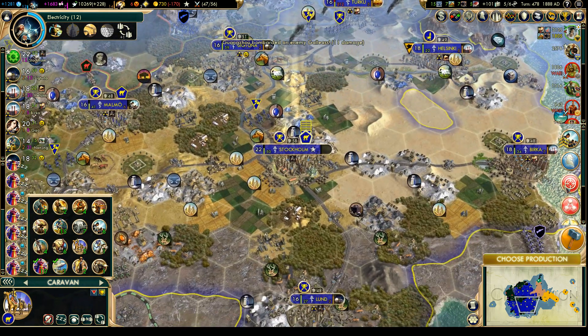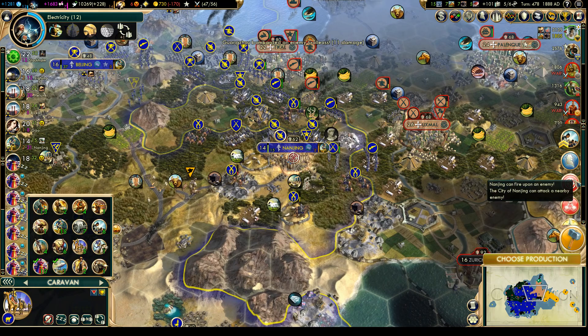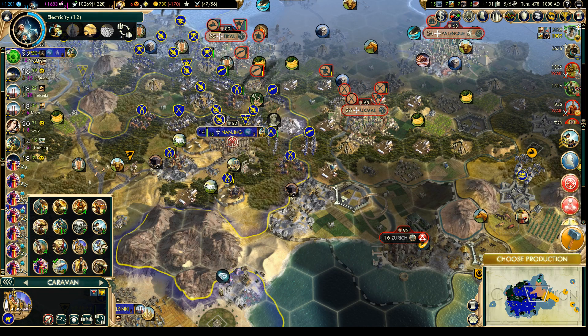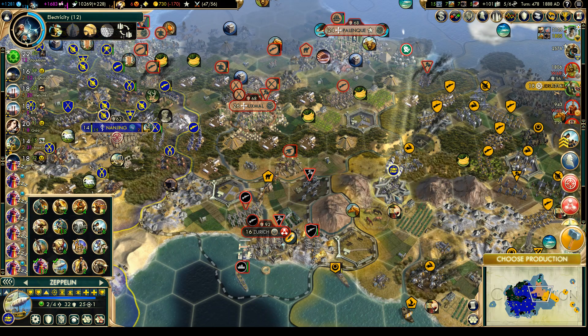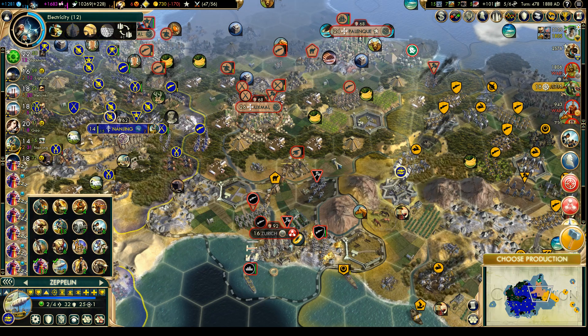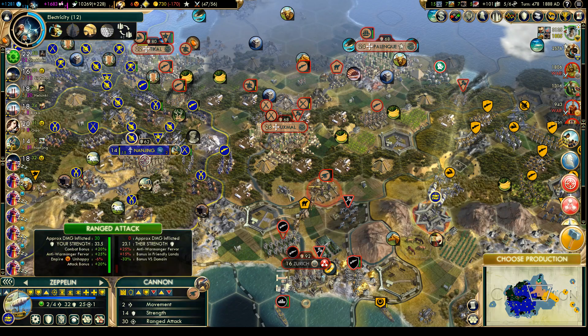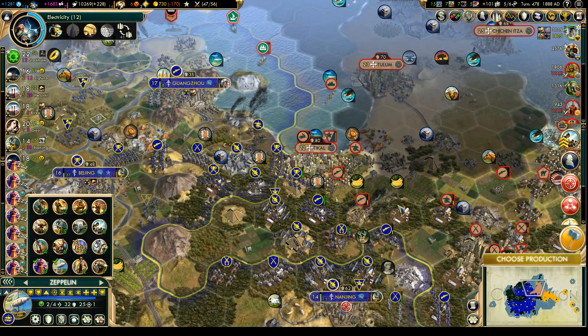Well, we can wear those guys down. Luckily we have some musketmen in the area so we have some ranged power. Ethiopia took some gold from us - that's not nice. Let's get some vision before we start this turn. That cannon might actually be takeable with the Zeppelin. Maybe it'll move a little bit closer. In any case, back to Tikal.